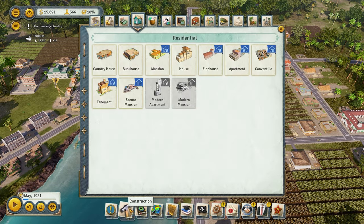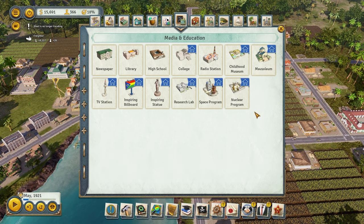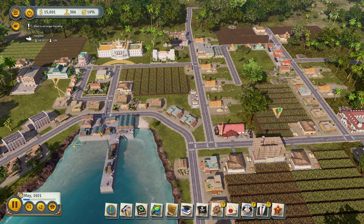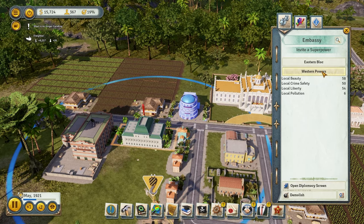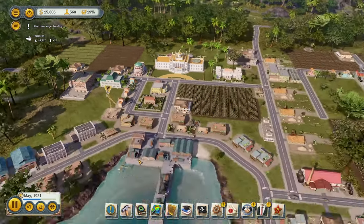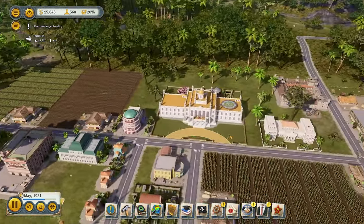Let's take a look at a research lab — it's going to be under Media and Education. The three things we want right now are expensive: we want a college, we want a bank, and we want a research lab. They're all pretty expensive. We can start inviting some people here — right now you have the Western powers and the Eastern Bloc. We can invite anybody; it doesn't really matter. We can start making an alliance and eventually asking them for financial aid.